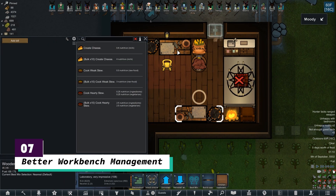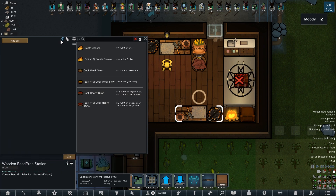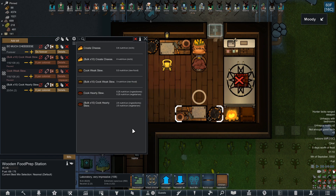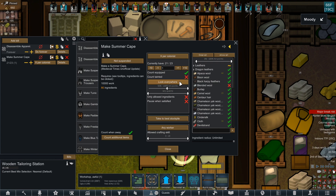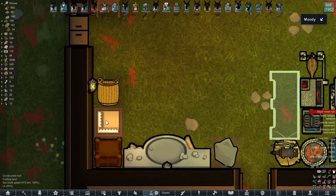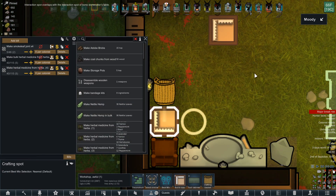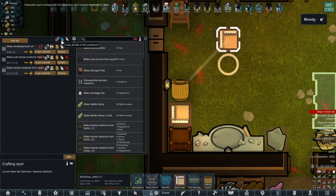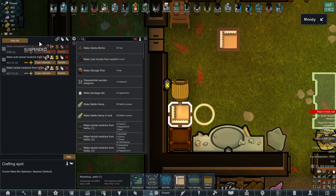Next at number 7 is Better Workbench Management. This mod used to do so much by itself before RimWorld decided to integrate a lot of its features into vanilla, but it's still extremely helpful even today. Some highlights are the addition of the count equipped option that is crucial when using Everybody Gets One. It gives you a nice little toggle to either drop on the floor or take to the best stockpile. But my favorite is the ability to link bills between production tables — you'll never need to diligently micromanage each bill on each spot. Just edit one and it will apply the changes across everything that's linked.